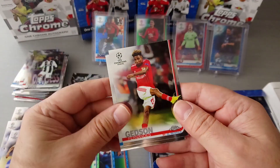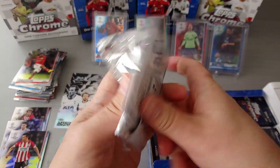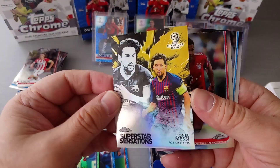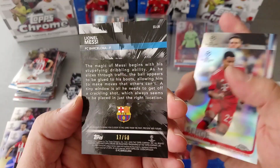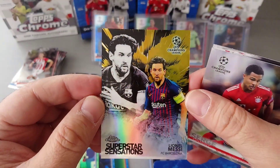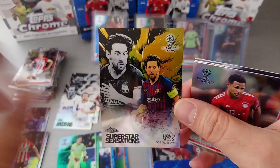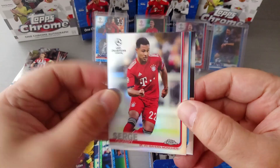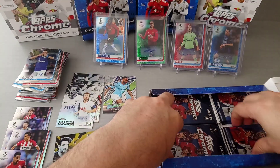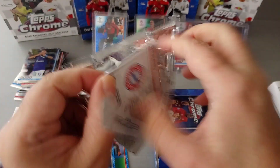Isco and Fernandes for Benfica, the Eagles of Portugal. Luke de Jong. Very nice — Messi! Superstar Sensations Messi, 17 to 50. Ho ho ho, get in! Look at this beautiful gold Messi Superstar Sensations, beautiful card, 17 to 50. Lovely, love it — that's a boss card! Refractor Gnabry. And Bergstahler for Schalke, the Austrian striker.